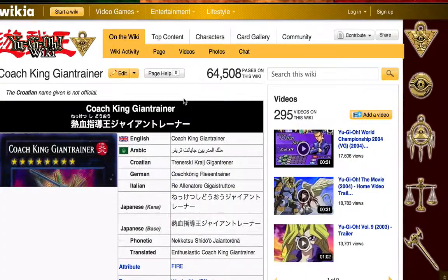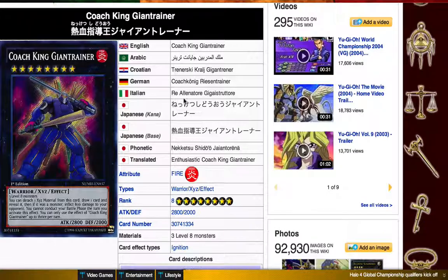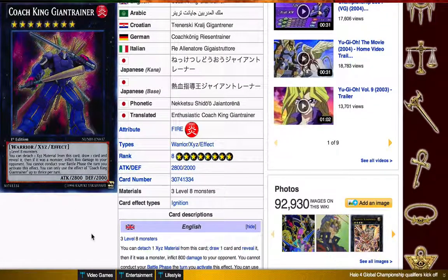Coach King GN Trainer — I use this in my Dragon Ruler deck. I know it's three rank 8s, but you use the Karakuri Barrel, you summon it with Galaxy Tomahawk — which is two rank 7s — and you basically synchro three times and make three Bureidos, draw three with Bureidos, overlay them for GN Trainer, draw three more, and do up to 24,000 burn damage. I like that in my Dragon Ruler deck. I don't want Super Rejuves — I don't like that build. I like adding a little twist to my deck and giving some more options like synchro options. The GN Trainer is pretty cool because you can go plus six without Super Rejuves.